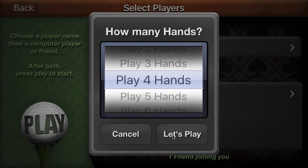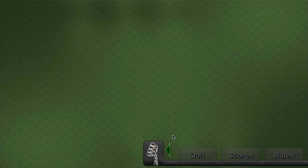By default we're set to play four hands. You can change this in settings — you can play nine or eighteen, which is more typical if you've seen our other videos.